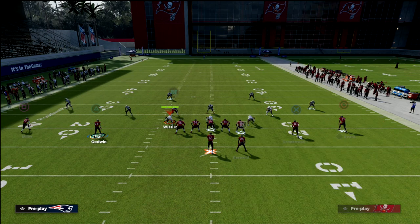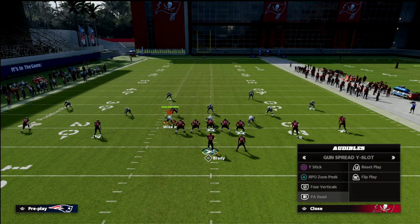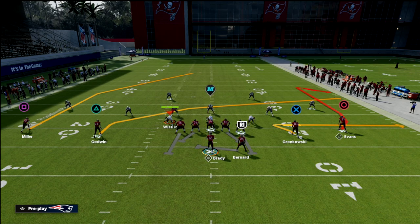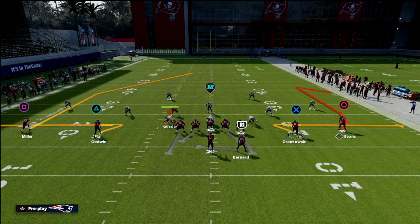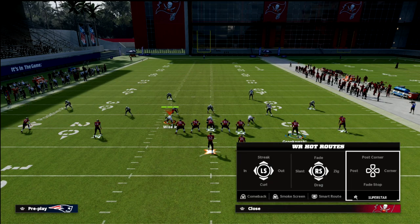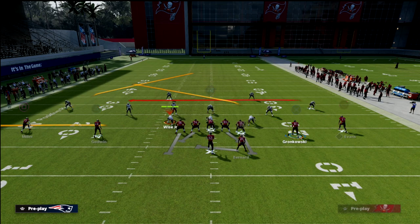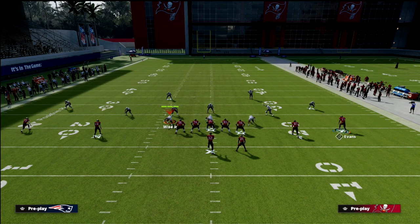For the outside receiver I like to put him on a hitch or a zig — you can never go wrong with either. Then we're going to re-crosser the tight end to make his route go deeper. This is what the play looks like. You could also do this out of a different play such as the PA Read to get a nice deep skinny post, and you could zig him or run a deep dig if you wanted.